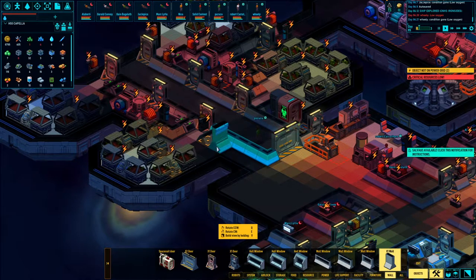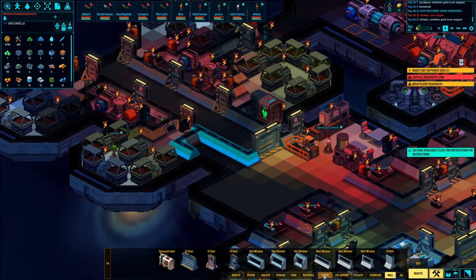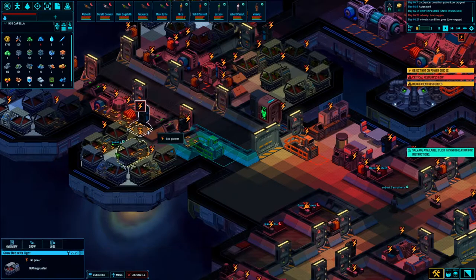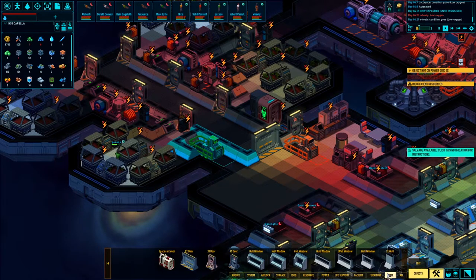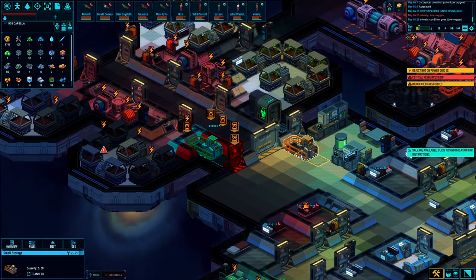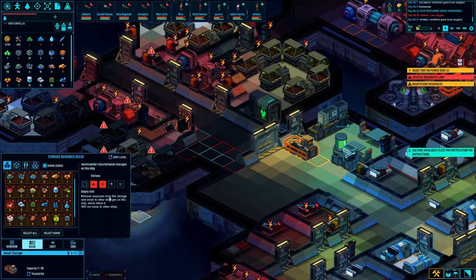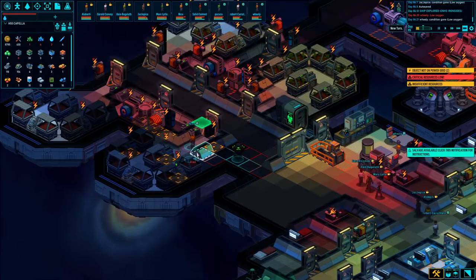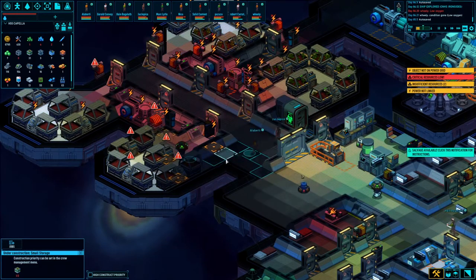That goes here, this will go to here, and we'll throw a little storage in here. Should have coverage from that, or I can throw a little one in here just to cover that side. Let's go with wall — we'll get a door right there. Select all, none, get rid of it. All get moved there. Let me delete that for now — let them finish that because they can't get to it otherwise.